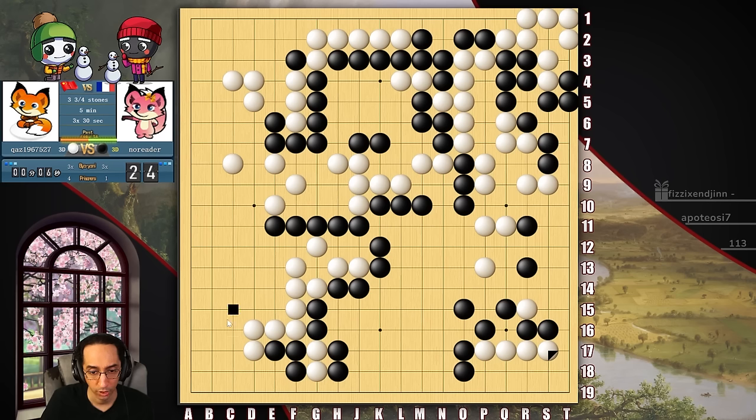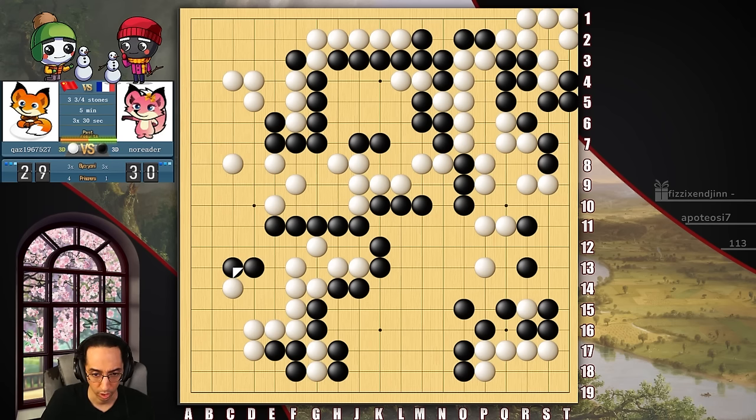We can reduce this area just to this corner. Really, would it matter? I don't think it would. Here he can play this one, and now we can play here to kill. For now, let's just do some reduction on the outside. Because he could have tried to make all this territory — five lines. That's quite a bit of territory. So he just lost about 15 points by trying to live in here.